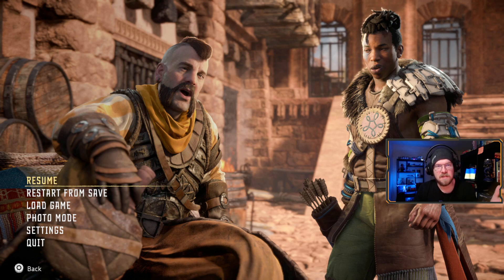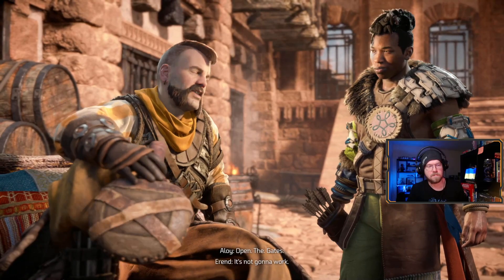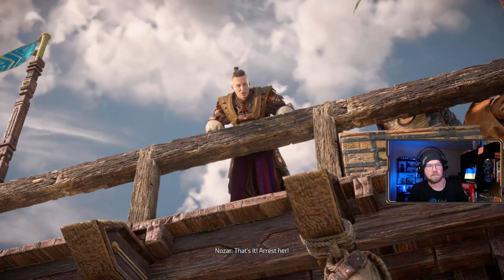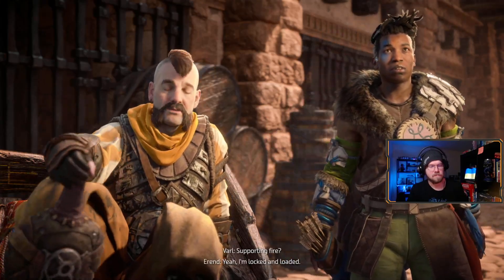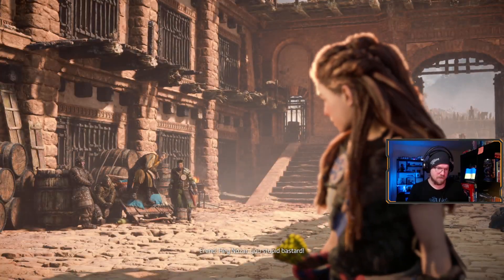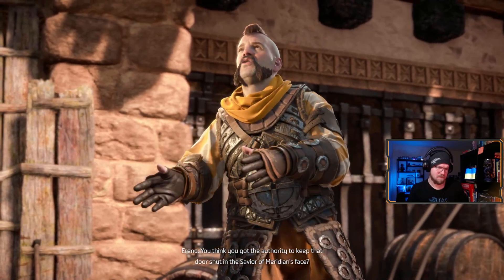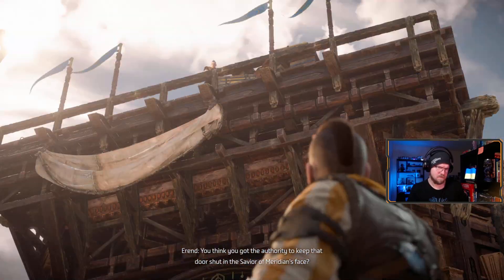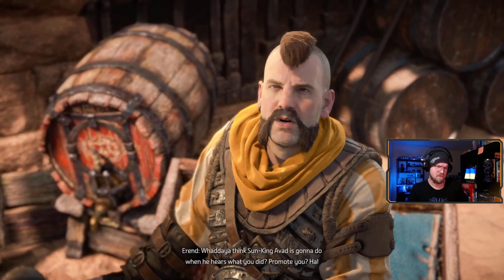Why is there this weird light source lighting these characters right now? It doesn't make any sense - don't do that. As usual, Aloy wants something, people try to stand in the way - it's not gonna work. That's it, arrest her. I'd like to see you try. Supporting fire - yeah I'm locked and loaded. Hey Nozar, you stupid bastard - you think you've got the authority to keep that door shut in the savior of Meridian's face?